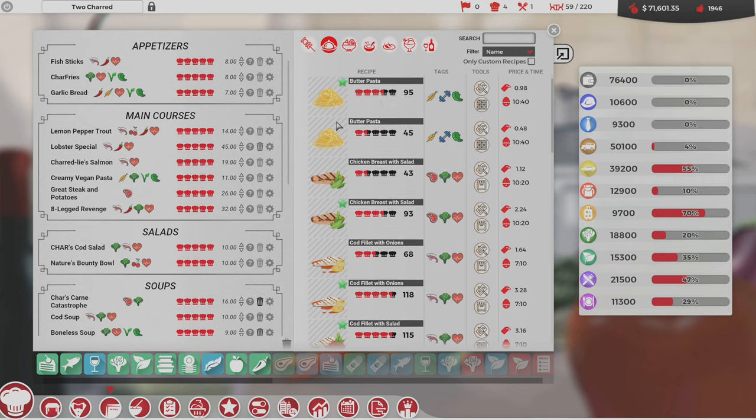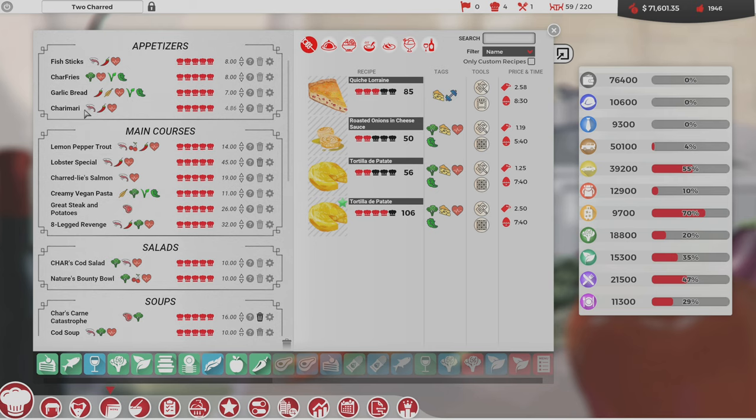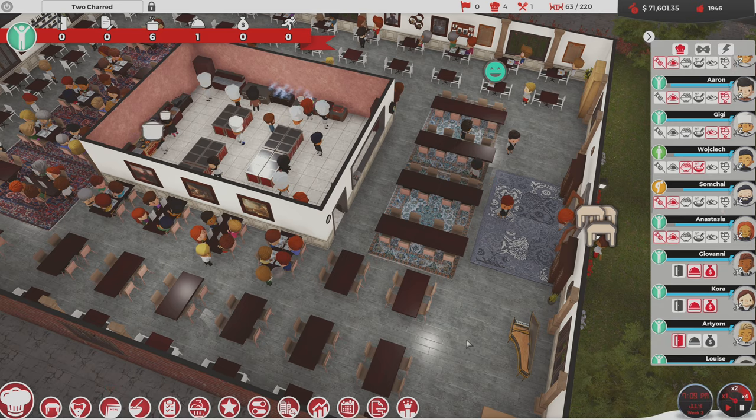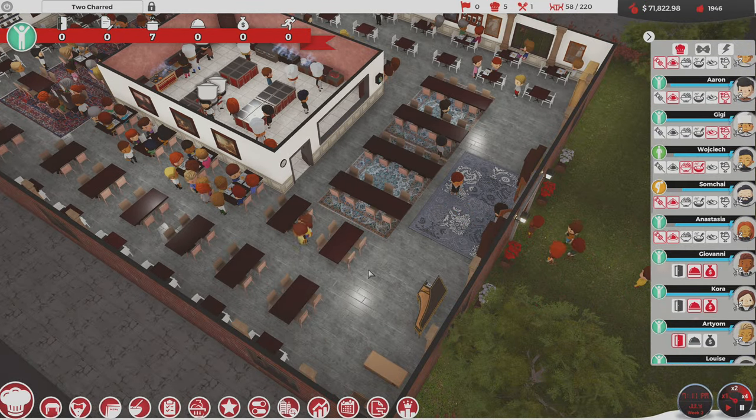Let's look at the menu and find Charimari — get it in there. A little bit of spice, a little bit of seafood. We have another seafood appetizer now. This one costs us $4.86 to make — it's our really high-end appetizer. We're pricing this one at $20. That's expensive, but when you think about how much it costs us to make it, it's only four times cost. Get it in there.